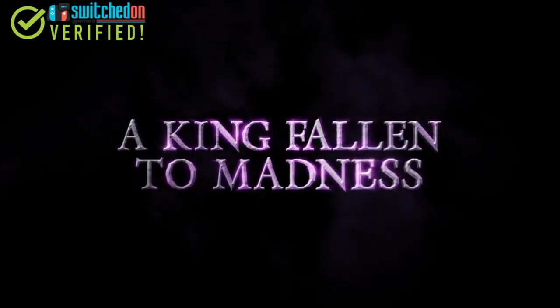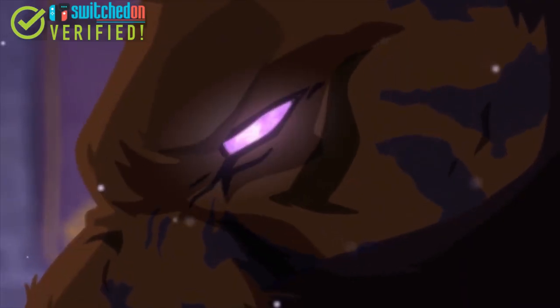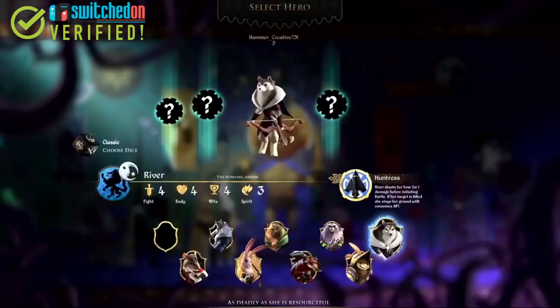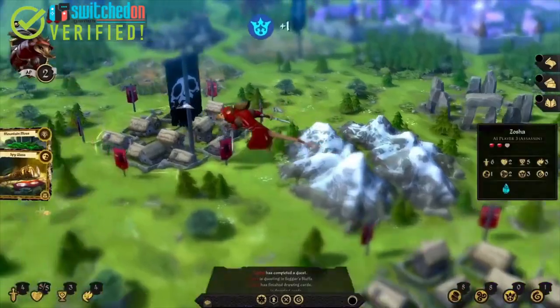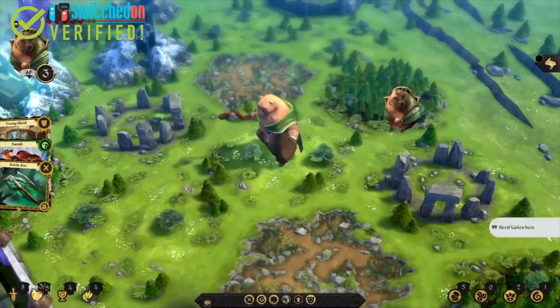You move around a randomised hexagonal board, exploring the tiles and taking on small random quests to build up enough strength to dispose not only of the opponents on the board — who also have their eyes on the throne — but also the king himself in a large final showdown. There is the option to take on challenging AI or play online, and this game also features some really nice unlock systems which keeps you wanting to come back to play more.